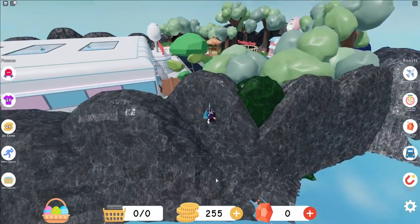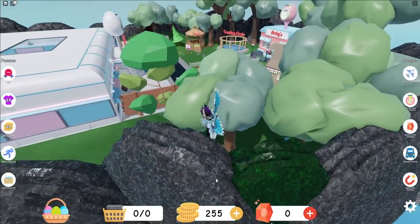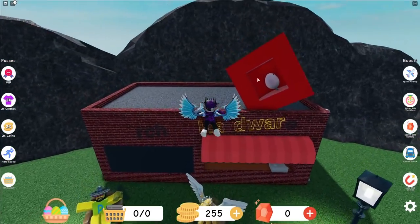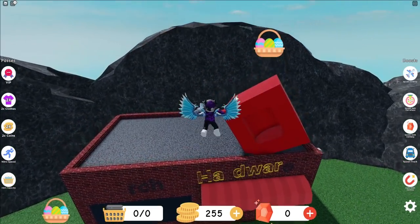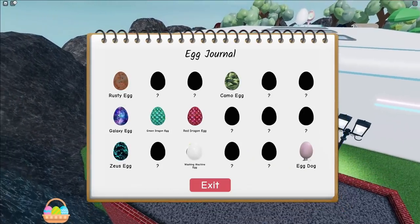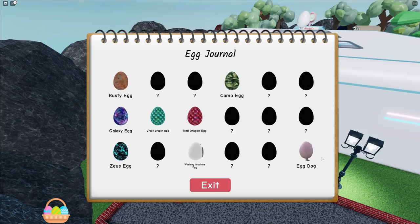I'll meet you guys back once I've found another egg. We're back behind the laundry place and there's actually a hidden egg just on top of here - let's claim this one up. This egg is the egg dog. Yes, it's the egg dog - this is the one that we've just claimed.